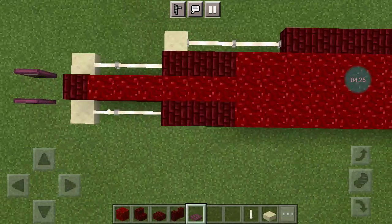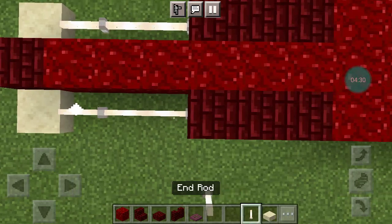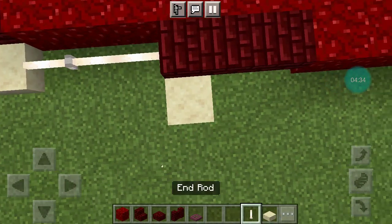Go to this red nether brick slab and place a smooth sandstone slab next to it.